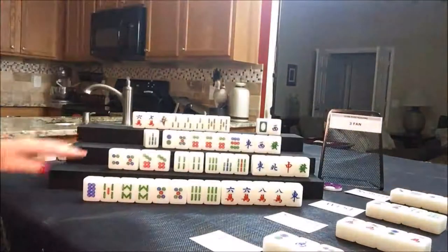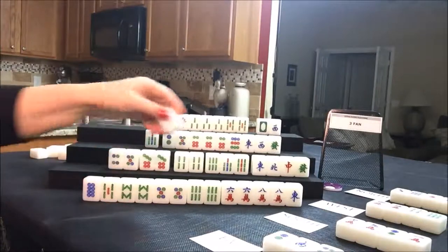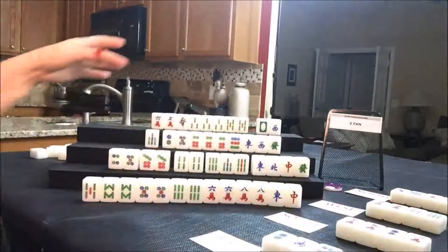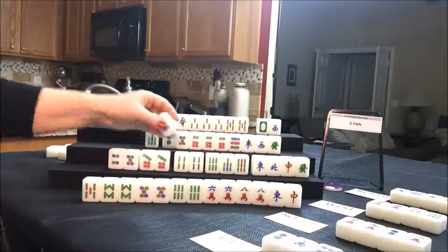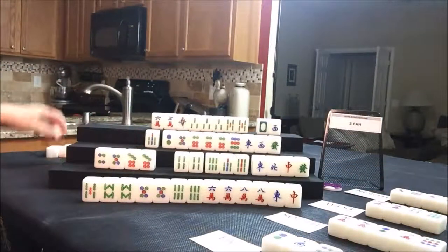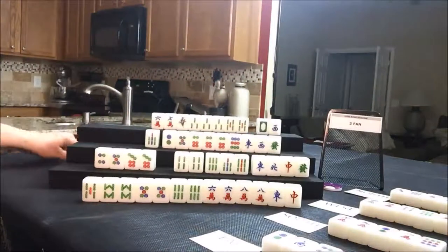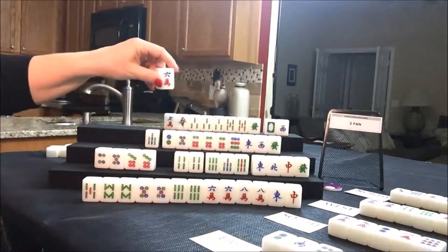Draw for east — red dragon. Let's keep it and get rid of the eight dot. Draw for south — nine dot, get rid of it, it's already been thrown. Draw for west — two crack, that's a discard for them. Draw for north — green dragon, nice! Let's get rid of the six crack. Nobody can take a six crack except east — let's pung it right here. Six crack pung.